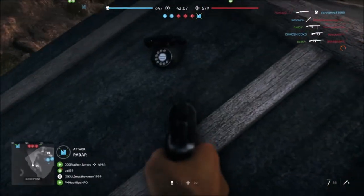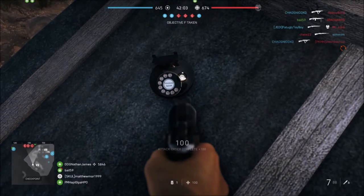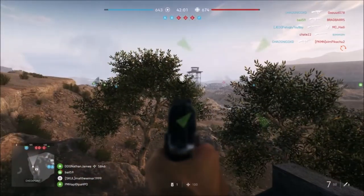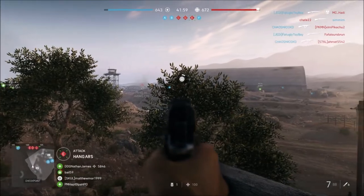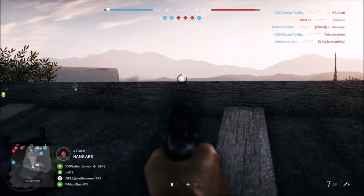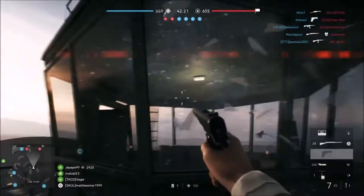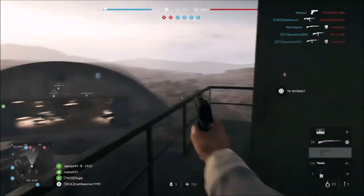The next one is at Flag B. It's on the roof of the back building next to the tower. All you have to do is jump and climb up on the roof — it's at the far left of the building on top of it. That's pretty much where that one is.